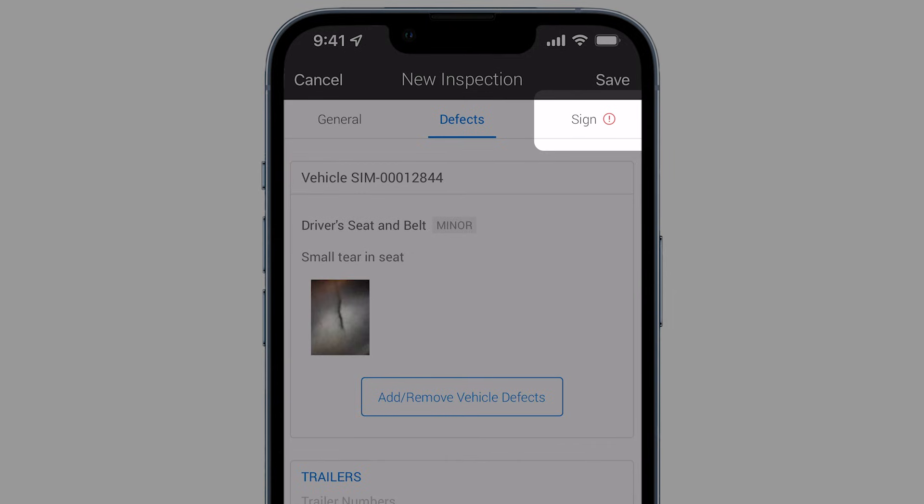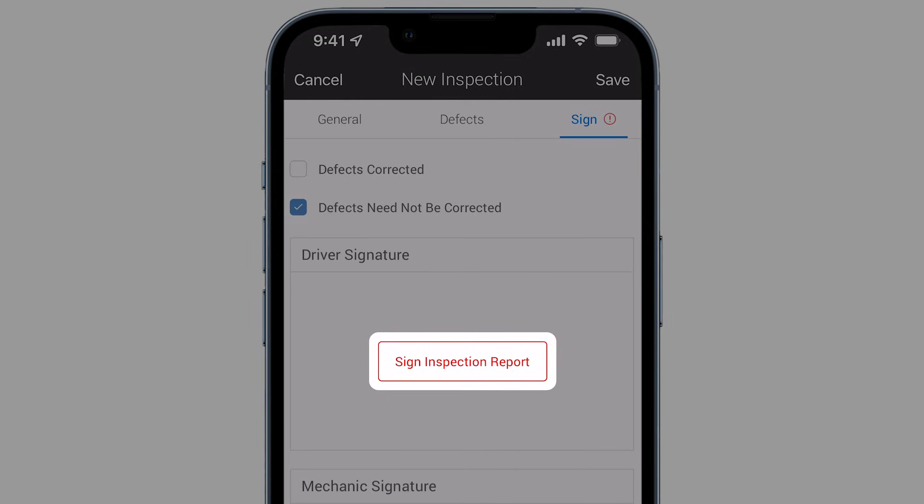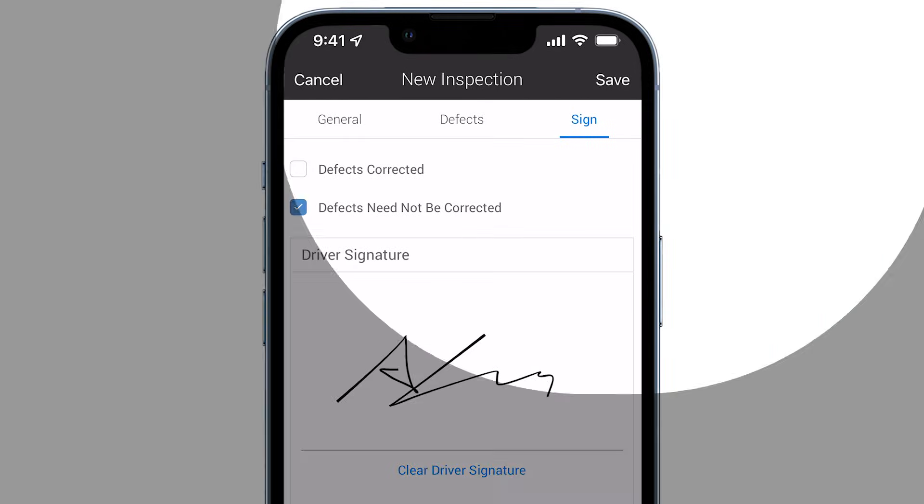Then select sign. Select whether the defects have been corrected or not. Tap sign inspection report and sign your signature in the box. Tap done, and then tap save.